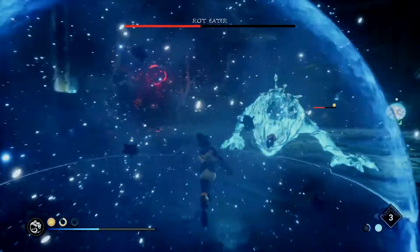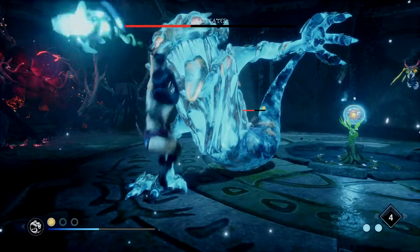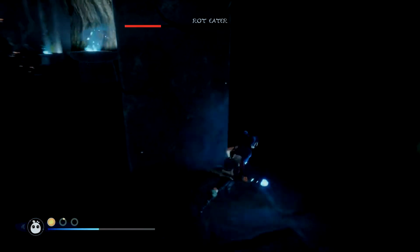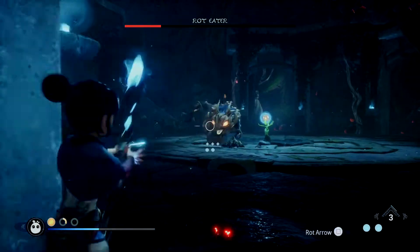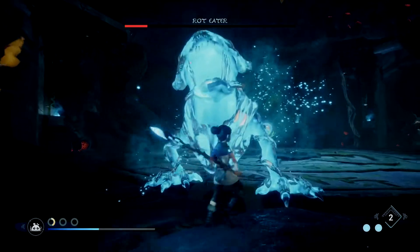If you use the Rot Hammer as well, you can also use Rot-infused arrows — they do a good chunk of damage. But my recommendation is try and get a Rot-infused bomb on him to slow him down, do a bunch of damage, and if you can end that damage cycle with a Rot Hammer, that'll take him down pretty quickly. This fight is a lot easier than a lot of the other ones. You can also parry him, make sure you're dodging — all that kind of normal stuff.